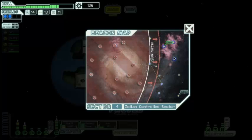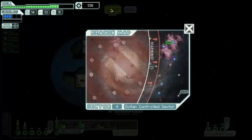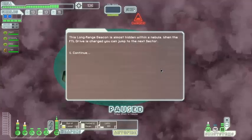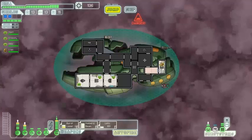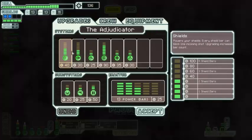It doesn't look like we're going to have much chance to explore the nebula — that's what you get for taking a detour. Maybe I want to save my scrap in case there's something good at a store. This long-range beacon is almost hidden within the nebula — when the FTL drive charges, you can jump to the next sector. In other words, there is nothing here. The next turn the rebels are going to take over the exit, but we can actually explore these two systems and head back to the exit before they get overtaken. We'll only have to fight the rebels at the exit — very interesting. It might be worth fighting them. We get our third level of shields, though we have only one free power because of the crew teleporter.